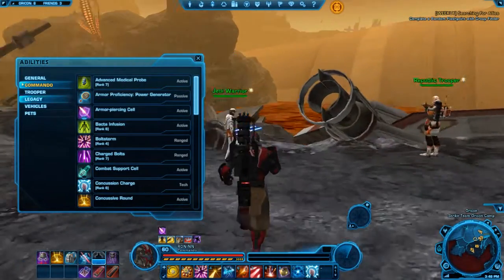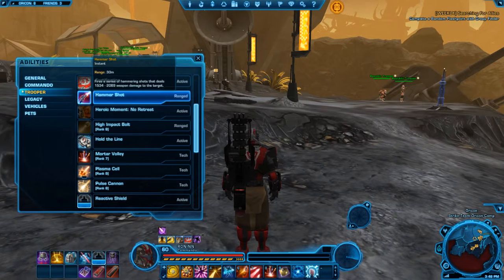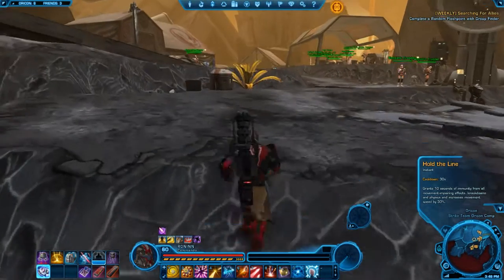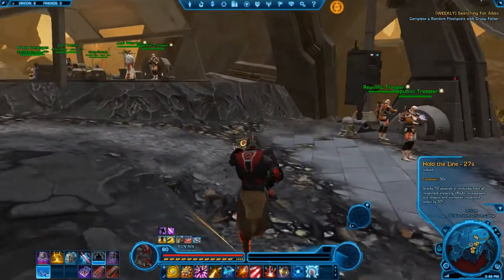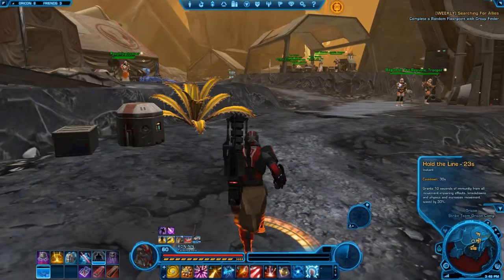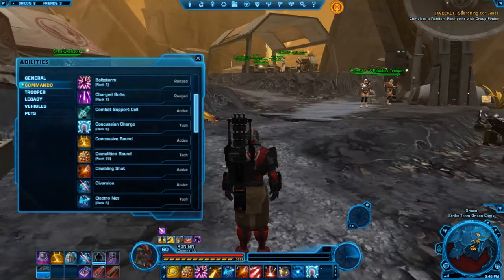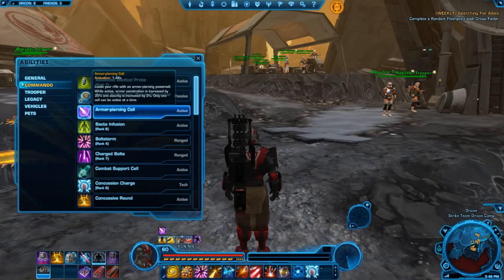Hold the Line gives you a small speed boost. Vanguards get a stronger effect — around 105% — but for Commandos it prevents you from being slowed or stopped and increases movement speed by 30%. It's especially useful in PvP compared to other options.